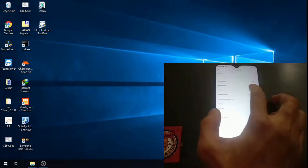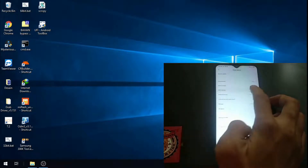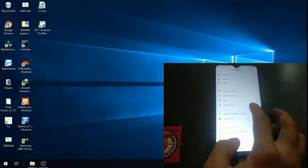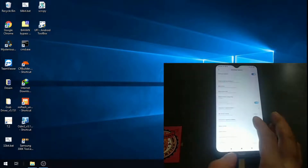Let's enable the developer option — hit the new version number five times. Now go back to Additional Settings and the Developer Options.